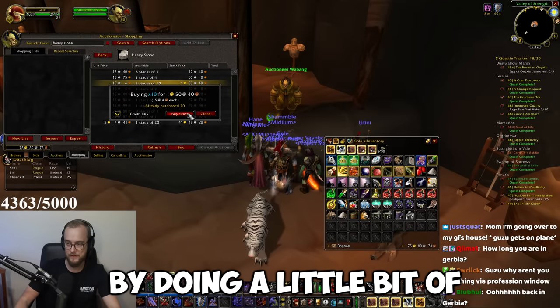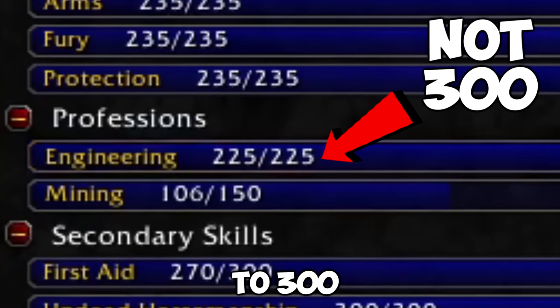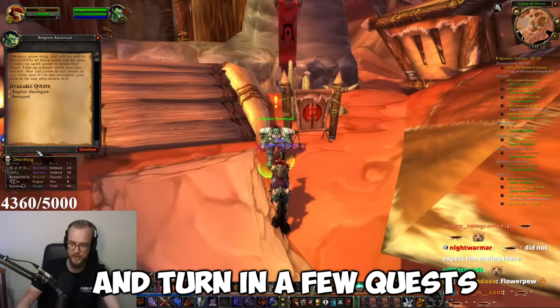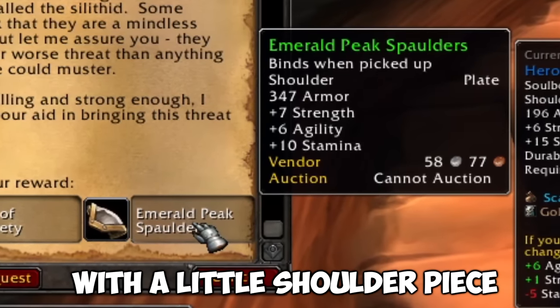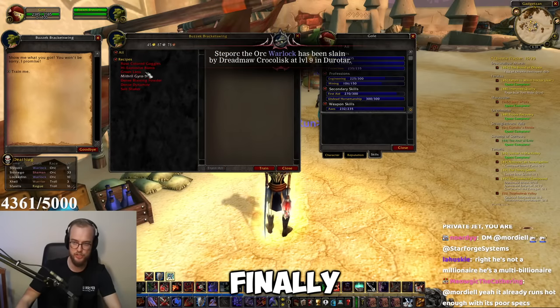But first, we start off by doing a little bit of auction house shopping because I would like to get engineering all the way up to 300. We do some crafting and turn in a few quests, which also rewards us with a little shoulder piece upgrade. After this, we fly down to Tanaris and get our goblin engineering finally.